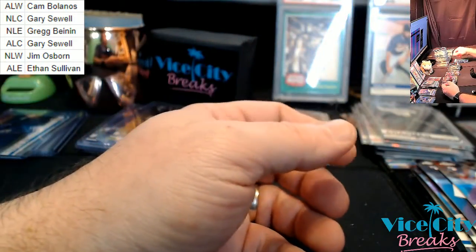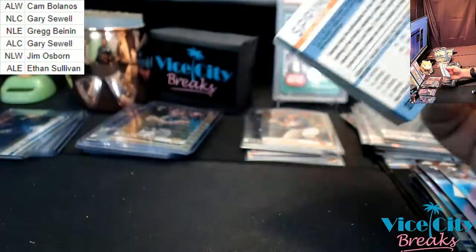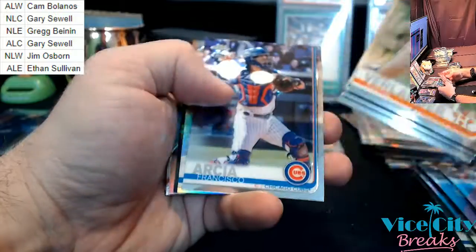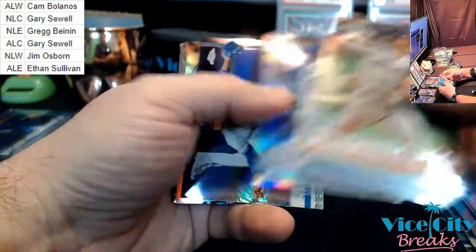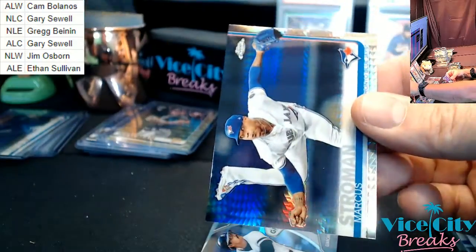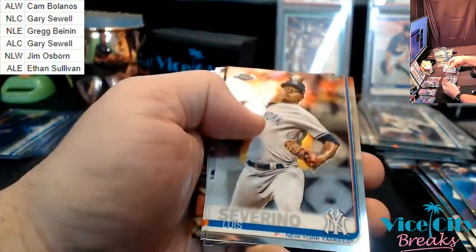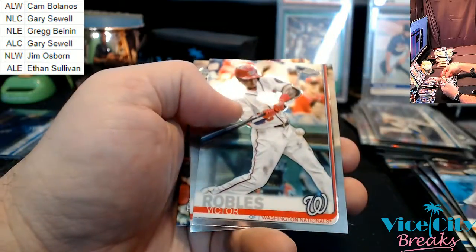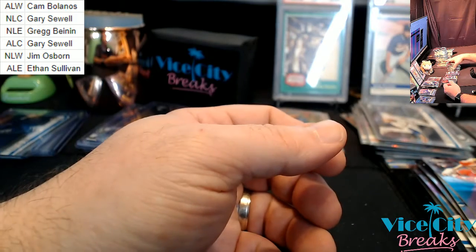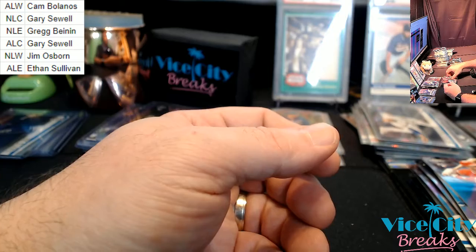Marcia rookie, Bellinger refractor, Stroman Shimmer. Deets rookie, Fletcher rookie — and that will do it.